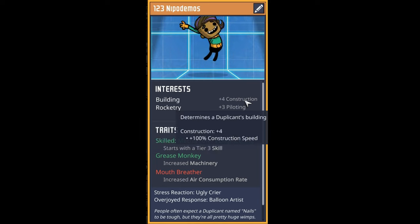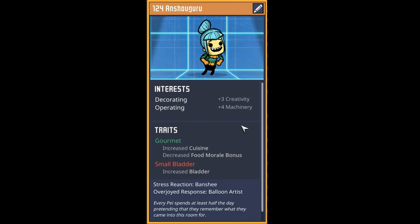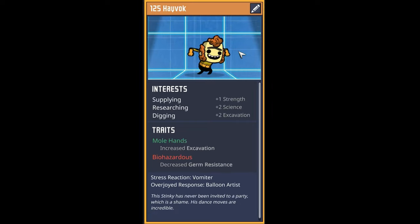Our next dupe is a rocketry builder who starts with mechatronics engineering and grease monkey - unfortunately they're also a mouth breather, a heavy cost - but the other option wasn't great either, so it's a good wash. Welcome dupe 123, Nepo Damos. Next up is a decorating operator with gourmet and a small bladder - a wonderful pay. Welcome dupe 124, Ancho Guru. Our next dupe is a stinky living their best life - a supplying, researching digger with mole hands and just a touch of biohazardous. Welcome dupe 125, Havoc.